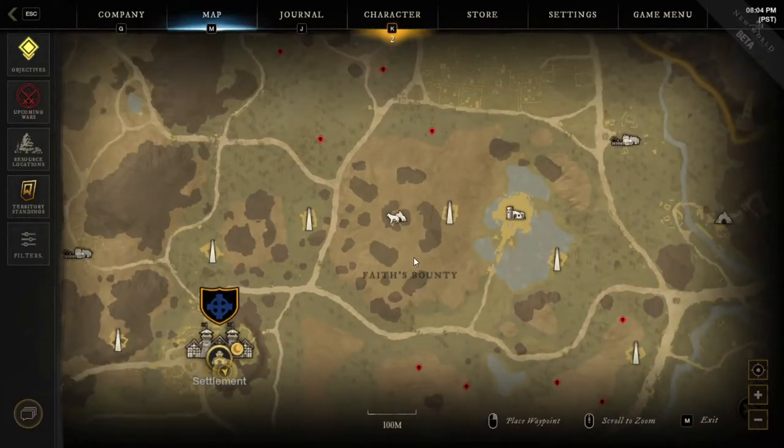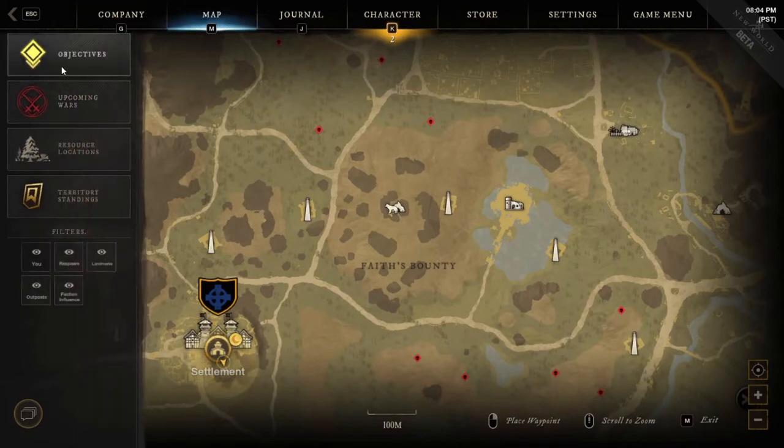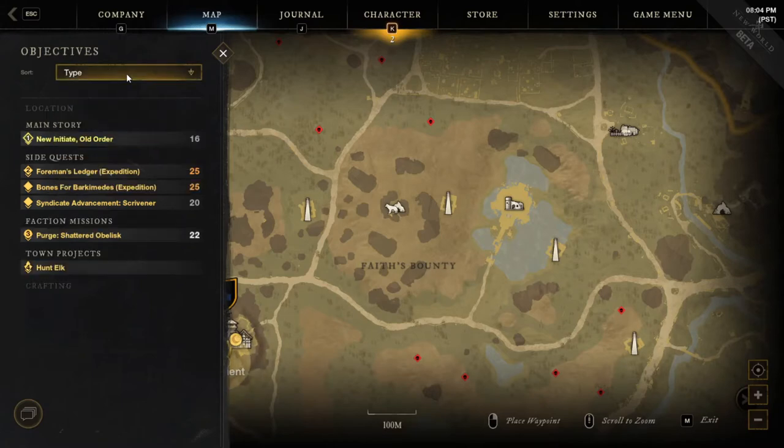New World's map has some pretty decent systems with it, allowing you to right-click on it and place waypoints for you and your group members. On the left panel, you can open up your objectives and look at your quests, and you're able to sort them by distance having your closest come first, or move it to difficulty, what territory they're in by A to Z, or what type of quest they are.